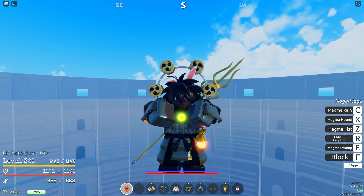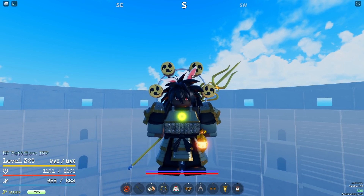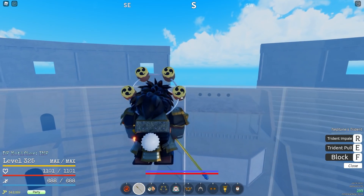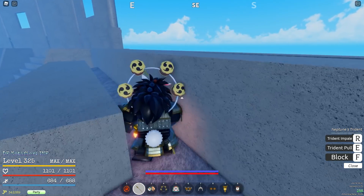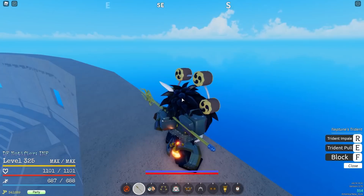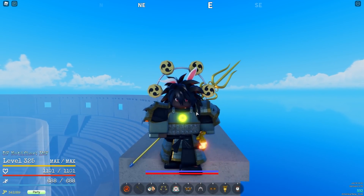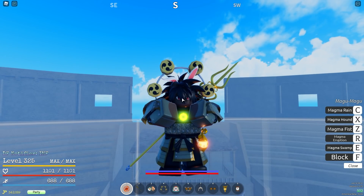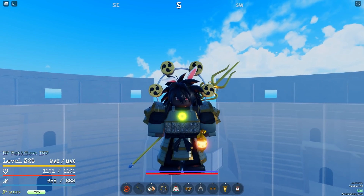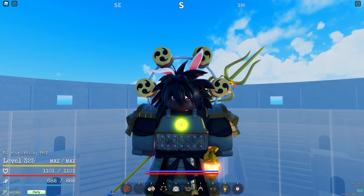In conclusion, this is definitely a fruit you should consider because it is not just a PVP fruit — it is good for everything in the game. There are definitely ways you can use Magma in PVP and still be viable. You just have to go for mix-ups like I explained, try not to be too predictable, and if you have Trident or Candy Cane, take advantage of those extra moves. Even with Rokushiki or Black Leg there are Magma combos out there that give you more potential to mix up and punish opponents.